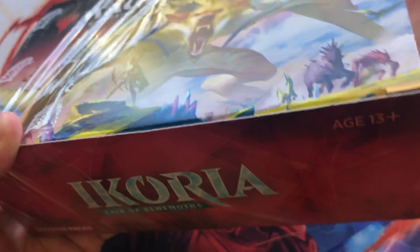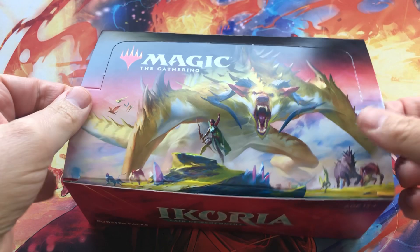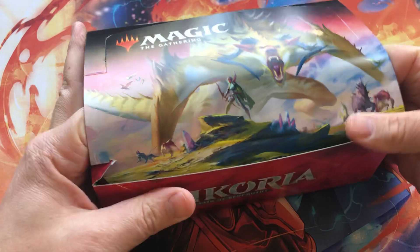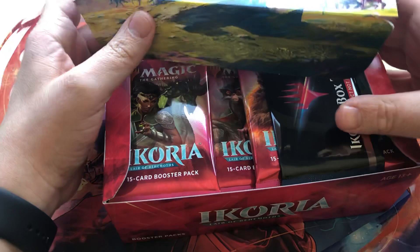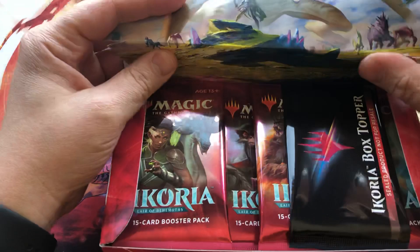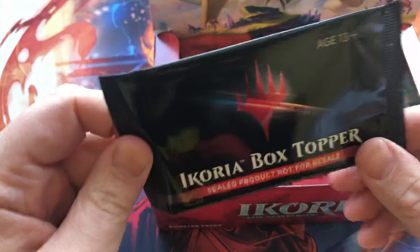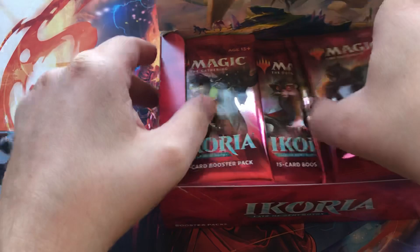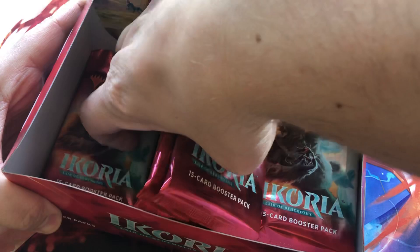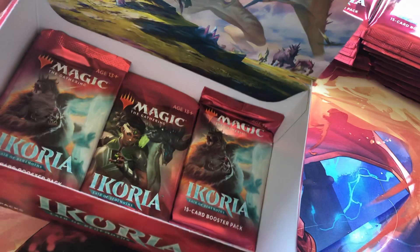I love the red artwork on the box right here — I'm a big fan of this color. I swear these get more and more difficult to open every time. This is the Japanese printing — we are going for the made-in-Japan version. These being straight out of Japan, we have the box topper as well. That's going to be fun — we'll open that one in a few packs. Let's get the box out of the way.